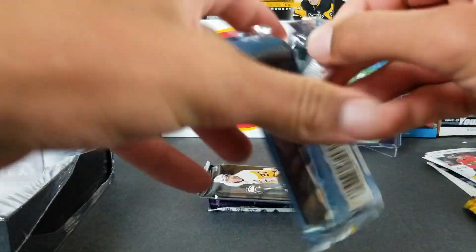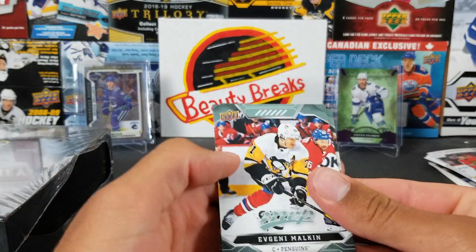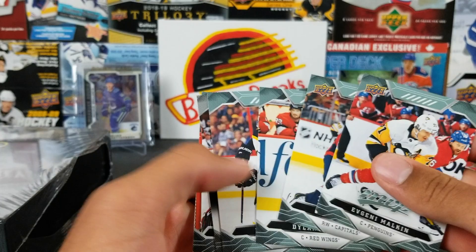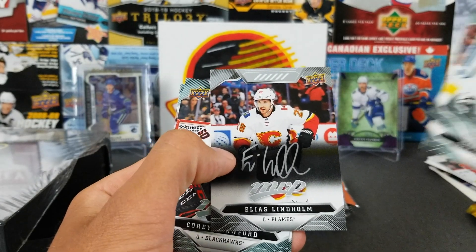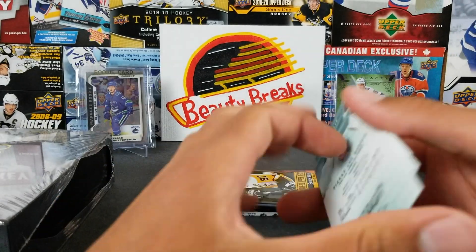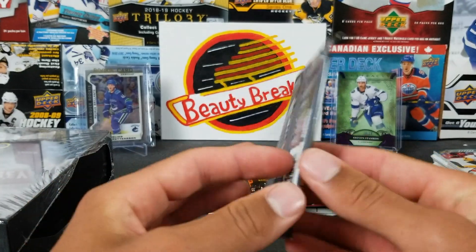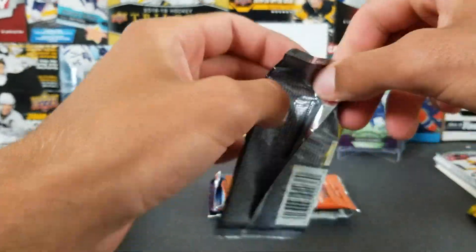One more lower-end pack and then we're moving on to medium to higher-end stuff. They do have some nice-looking inserts. We got: T.J. Oshie, Deboer, Joonas Donskoi, Elias Lindholm Silver Script, Corey Crawford, and Luke Dubois. Nothing crazy in that pack unfortunately.